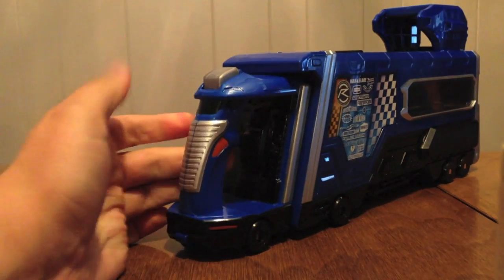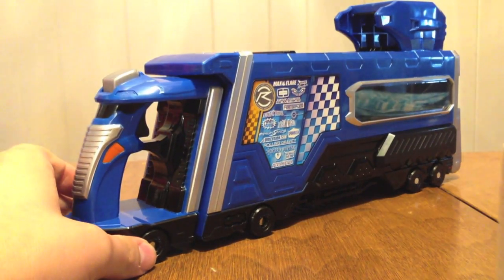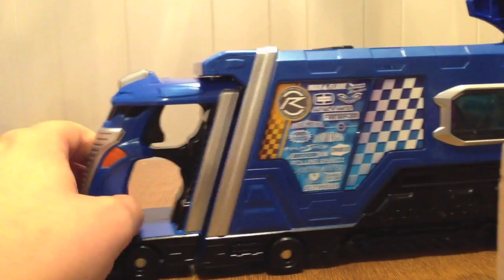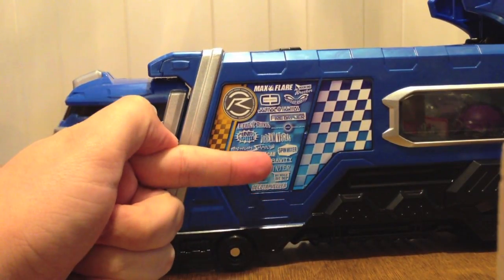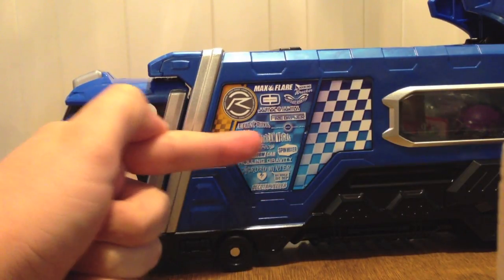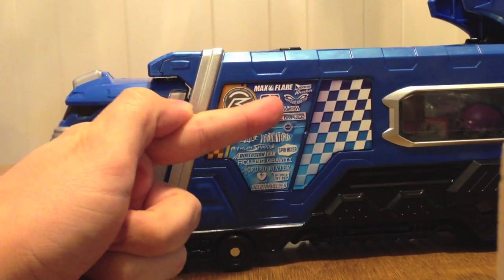Let's go ahead and get this out of the way and get the actual gun in here. It is large. This is the whole thing — the Trailer Ho. Now you see how it looks like a big giant trailer hauler. We've got a lot of those logos we saw on Type Formula right here: Deco Traveler, Mad Doctor, Rumble Dump, Road Winter, Rolling Gravity Spin Mixer, Dimension Cab, Midnight Shadow, Funky Spike, Dream Vegas, Burning Solar, Amazing Circus Fire, Braver, Justice Hunter.